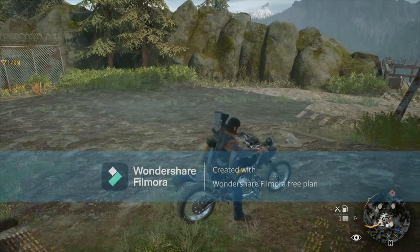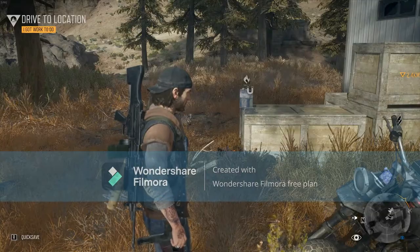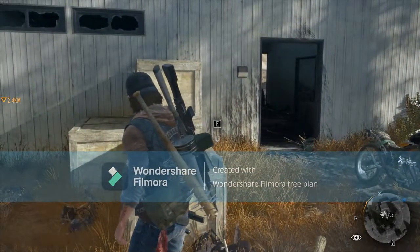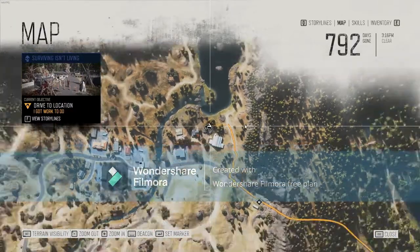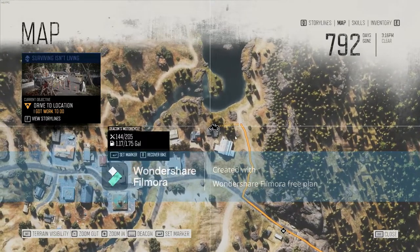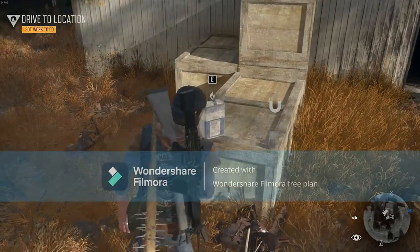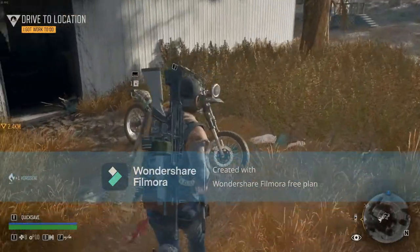Alright, let's move on to our second stop. This is in the Hot Springs, Belknap area. It's right behind this garage. Here you can find a kerosene and a car alarm.